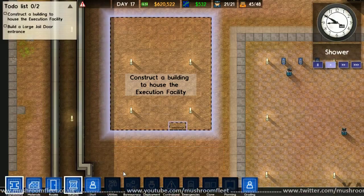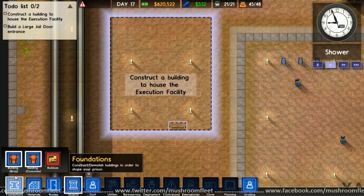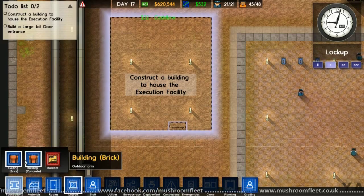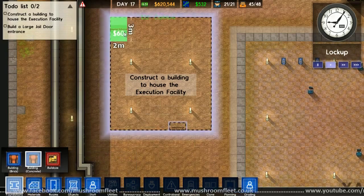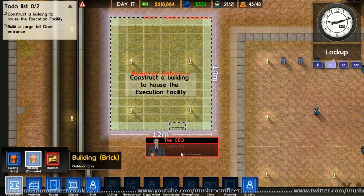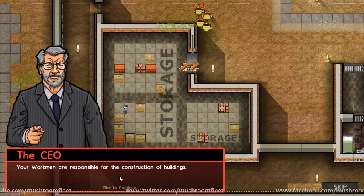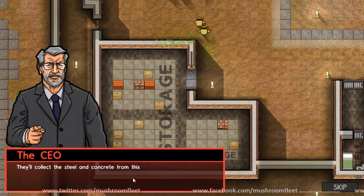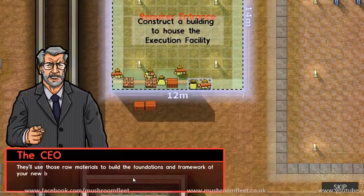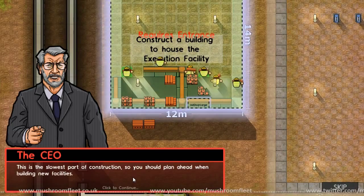Let's get started - we'll also need an entrance to the new execution facility, building a large jail door into the south wall. First we'll put foundations in - brick or concrete? Concrete. The CEO explains that workmen are responsible for construction; they'll collect the steel and concrete from the storeroom and take it to the construction site. They'll use those raw materials to build the foundations and framework of the new building. This is the slowest part of construction, so you should plan ahead.